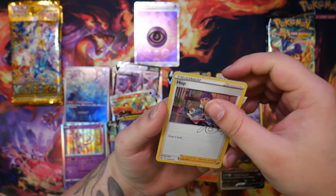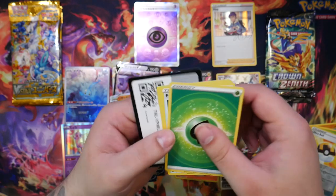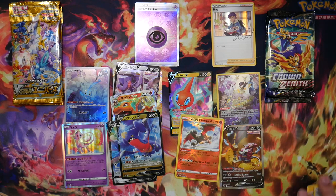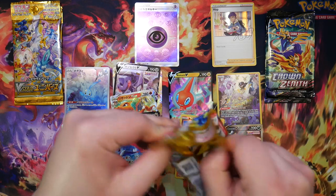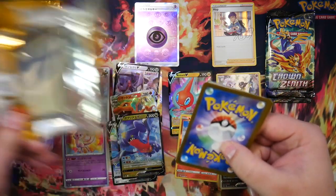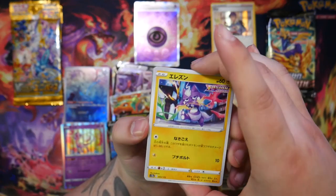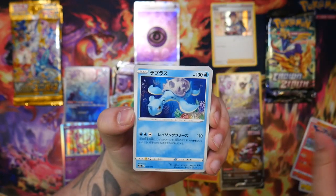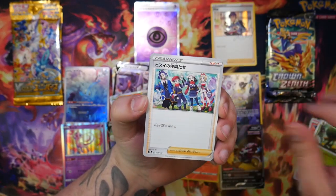I guess I'll count the autograph card since it's somewhat special. Only a few packs left on each side. It all depends on which SAR we pull — there are a lot of SARs that are pretty expensive still, like the Mewtwo and Charizard. But there are also ones that are pretty cheap, like the Lucario, which I think is only about seven euros.